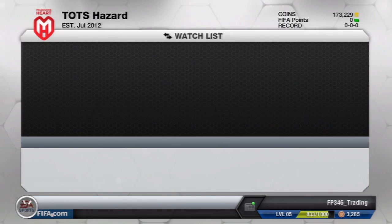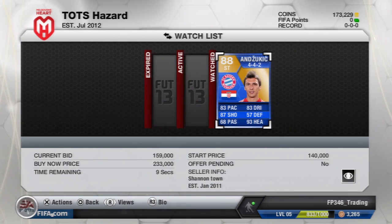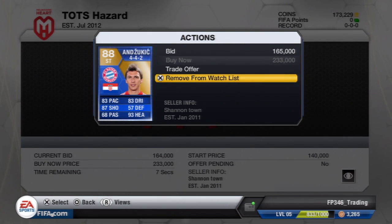Roughly, if we were to pick up this deal, we could sell it on for about 165,000 coins to be cheapest on the market. The bid in our watch list is 159,000 coins. You need to keep in mind the EA tax — there's always a 5% tax when you sell a player. If you sell for 100,000 coins you only get 95,000 back. So if I were to sell Manzukic for 165k, I'd get roughly 157k back after tax. That means if I bid on this Manzukic I'd actually make a loss, which is not what we want.